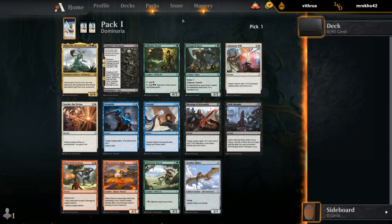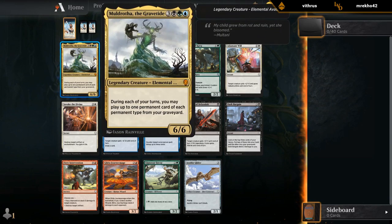I think more often than not you're going to be base black-green with your Muldrotha decks and then kind of splash blue, just because most of the mana fixing is in green, and if you want to play three colors you will need a little bit of mana fixing at least. Black-green is a color combination that often goes well together, but you never know — if we open some great blue cards we could be base blue as well.